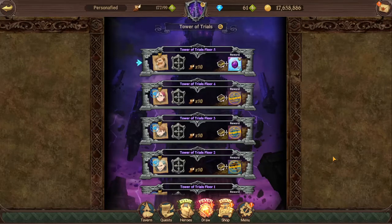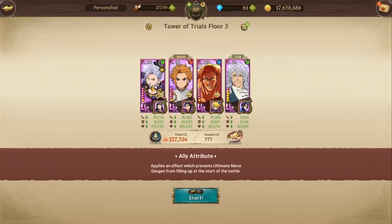What's up everybody, Personified here, and we're going to be tackling Tower of Trials Floor 5, that's against Escanor. Knowing who to use from what I've seen, I'm actually happy about it since I'll be using best girl Jericho in this team here.